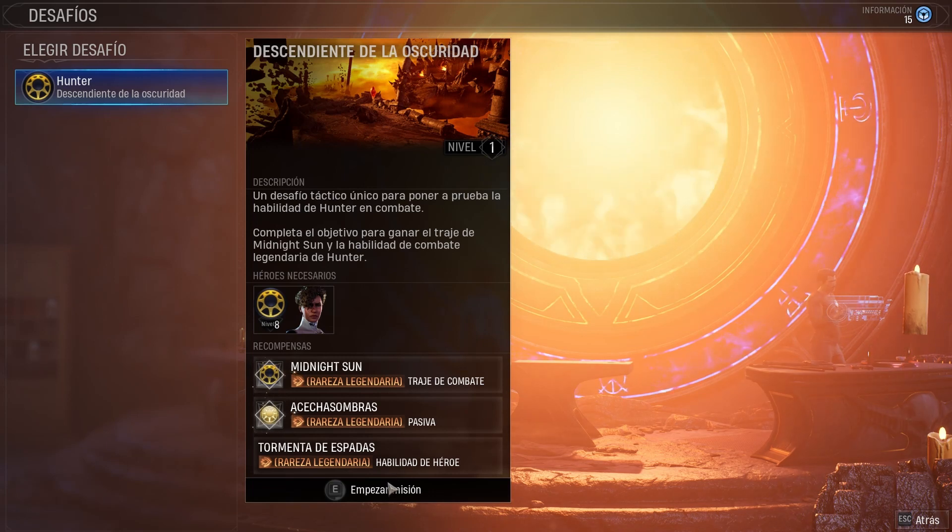We can do the Hunter to get the hero of Tormenta de Espadas, the passive Acecha Sombras, and the combat suit of Midnight Sun. Level 1, a tactical challenge for putting the Hunter in combat. Complete the objective for winning the combat suit of Midnight Sun and the combat suit of the Hunter.